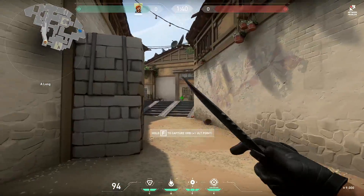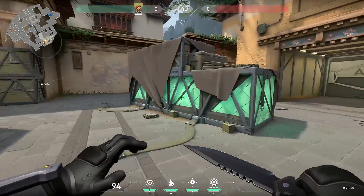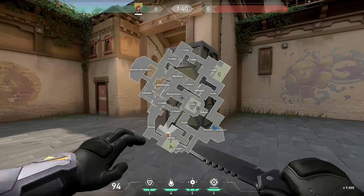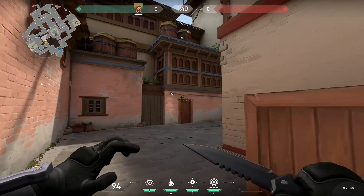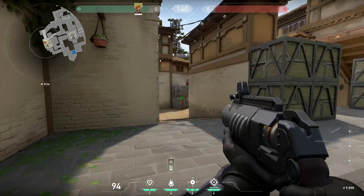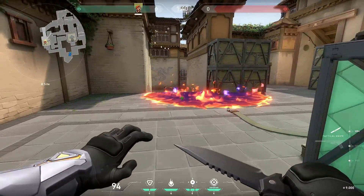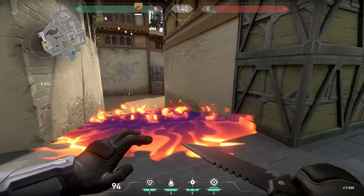We're on the map of Haven right now. A lot of times people like to come down here and make the push through onto C site or A site. There are only three real entrances: through Long, through Short, and from our own spawn. Most of the time you don't need to worry about that last one, but they can also come through B site. Say they're coming through Long — you know they're coming from Long, maybe a teammate got information, someone died over there. Point is, you either know they're coming or you have a hunch. Shoot your Mollie down. All of a sudden they can't walk through here — that's really all it is. Mollie this whole pathway, they can't come through, and that buys you time.